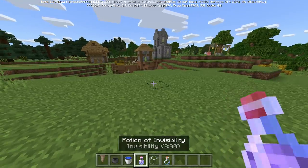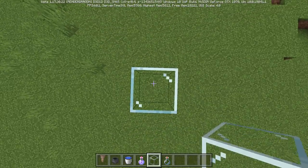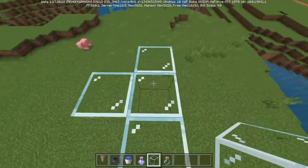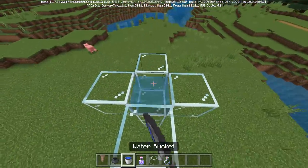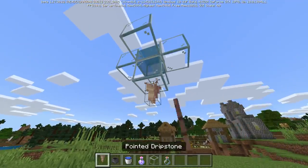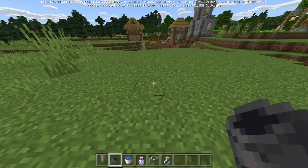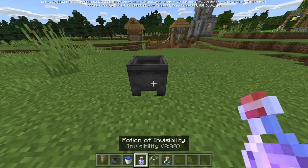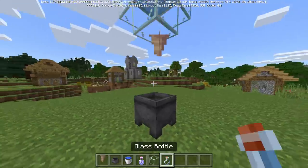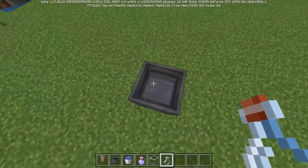To build this farm you'll need pointed dripstone, a cauldron, a bucket of water, a potion to get it started, and building blocks. Start by building a couple of blocks up into the air, place another block, build walls around it just like with the dripstone multi-farm, and remove the center block. Put water there, jump back down, remove the temporary blocks, and place pointed dripstone on the bottom. As long as that drips, you're good. Place a cauldron right below the pointed dripstone.